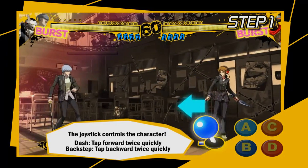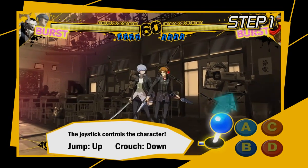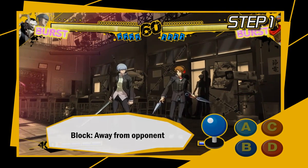To dash, push forward or backward twice in a row real fast! You can push up to jump or hold down to crouch! When you want to block an attack, hold the opposite direction as your opponent!